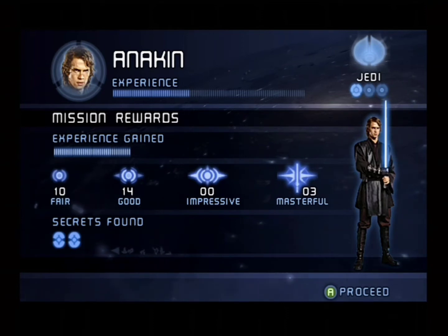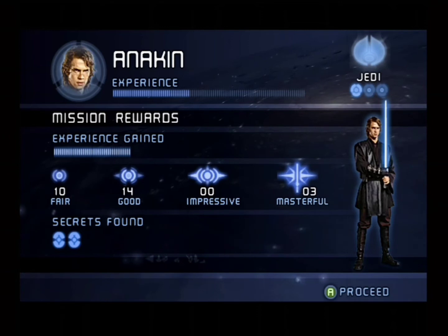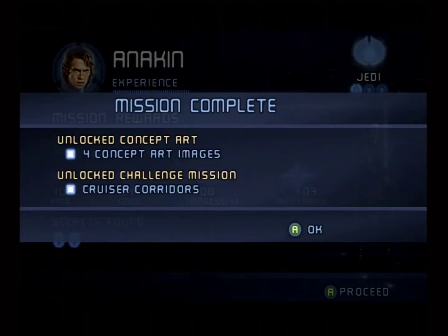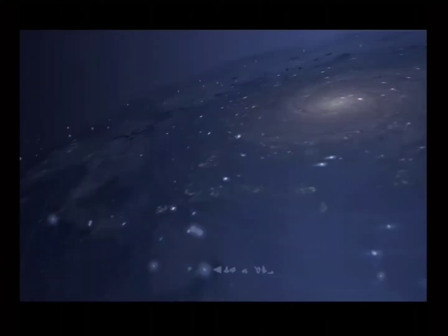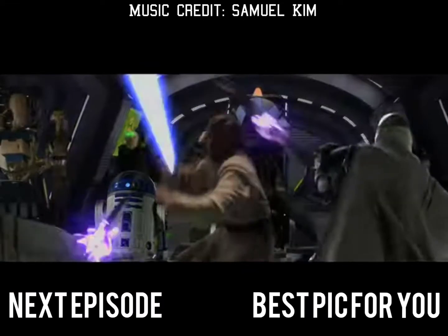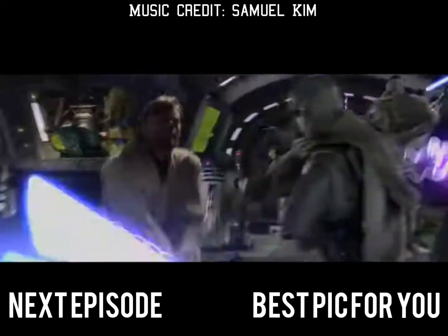Hey, we found both secrets. Well, that was kind of a boring level if I'm being honest — it was just a combat gauntlet — but we got some more skill points. We unlocked four pieces of concept art and another challenge mission. I don't know if I'm going to get to show you guys the challenge missions or not. Anyways, I will see you guys in the next one. Bye-bye.